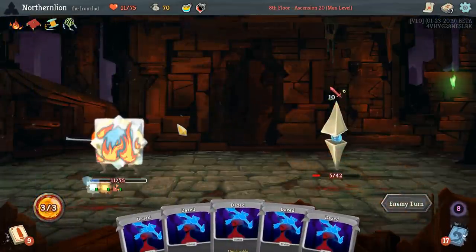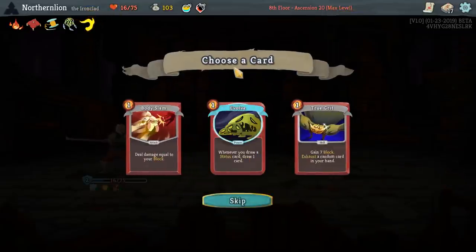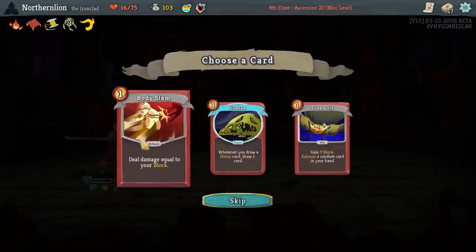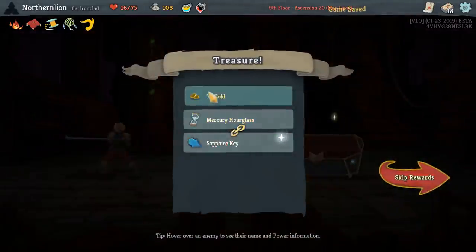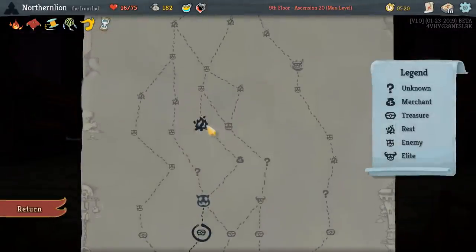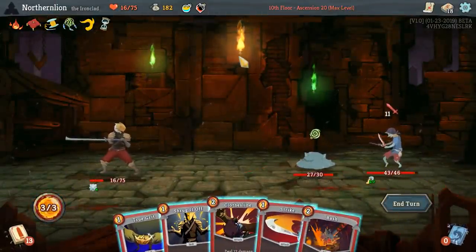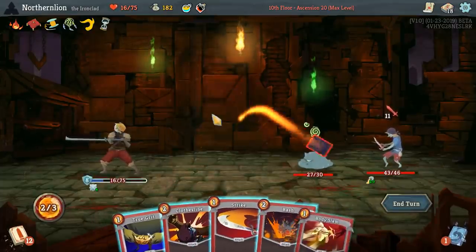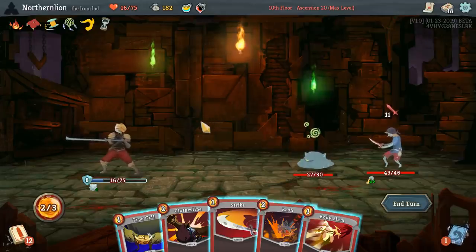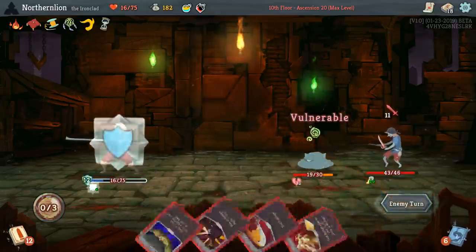The only question is whether or not it's going to cost us one more HP to get it done. I beg you for one extra good relic. Gremlin Horn is fine. I no longer think we need Evolve. I'm going to double up on Body Slam and we're going to try to hit this. Please don't do me dirty like this. So this is enough. Would we rather True Grit Body Slam? No, I think we'd rather just Bash, honestly.